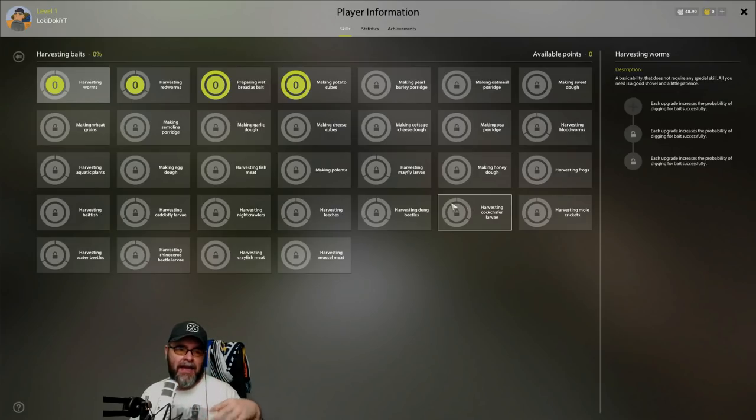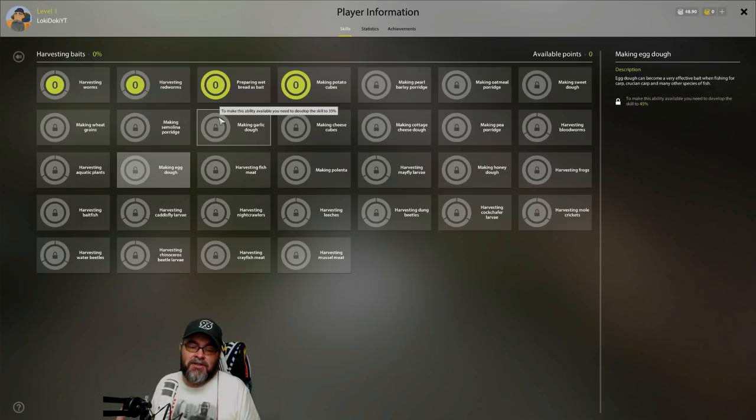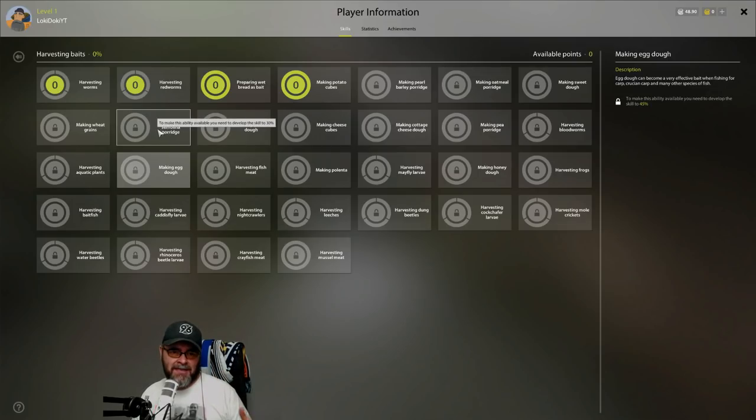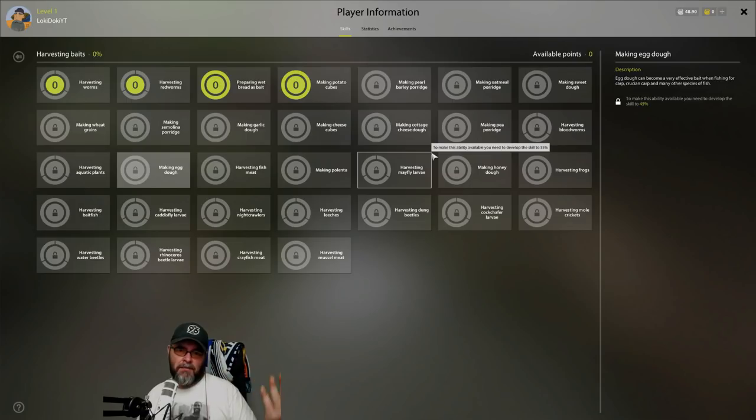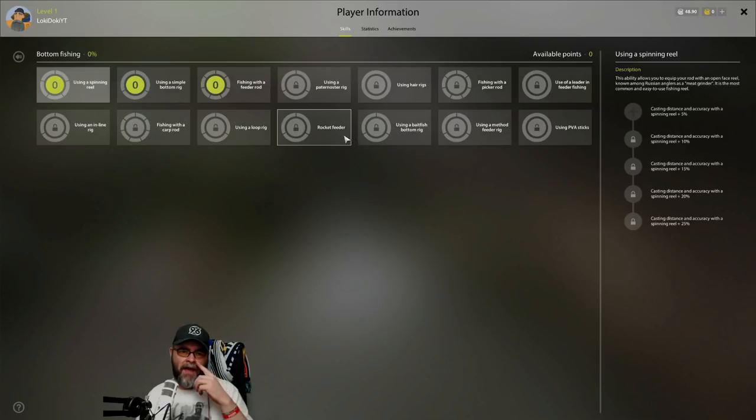So we've covered ground bait making and now harvesting of bait. It allows you to create different baits because a lot of these baits you can buy at the shop, but sometimes it's cheaper or the shop won't have them in stock - but you can buy the ingredients and make it yourself. We'll talk about baits in a special video because there are so many different baits.